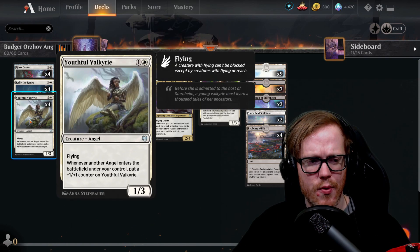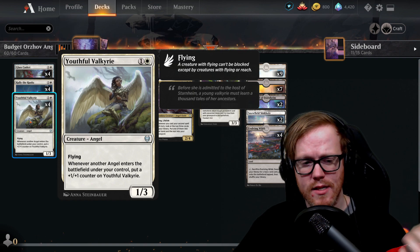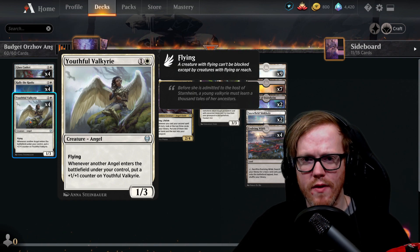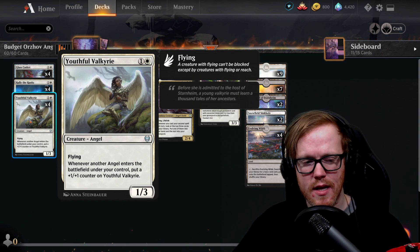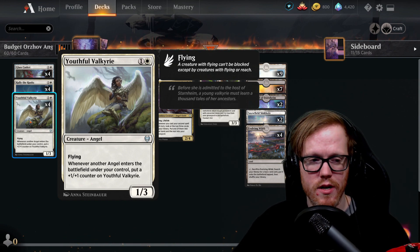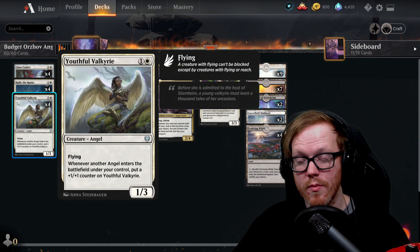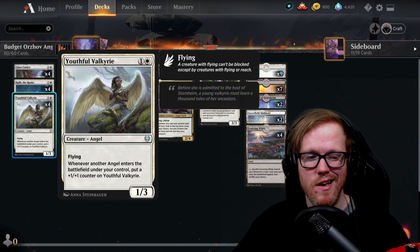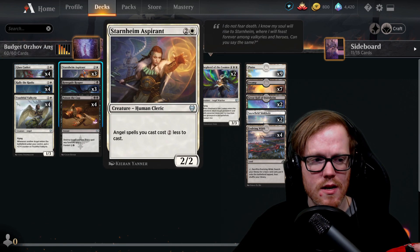Besides Rallying the Ranks, we have Youthful Valkyrie from Kaldheim — a two-mana one-three. Three toughness is actually pretty solid, and the key ability is: whenever another angel or angel token enters the battlefield under our control, we put a plus one plus one counter on Valkyrie. So it gets bigger the more angels we play. In the early game it's not impressive, but in the late game when we're overwhelming our opponent, it can become very strong.